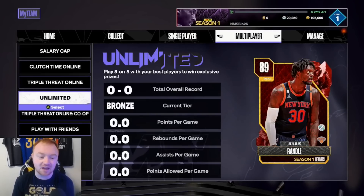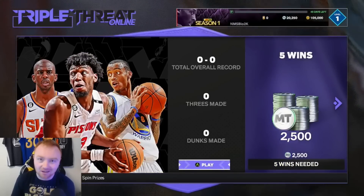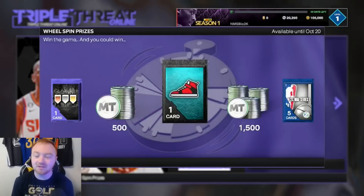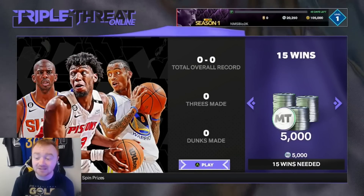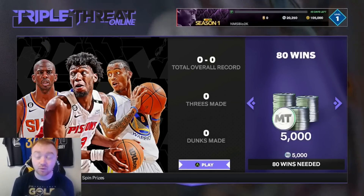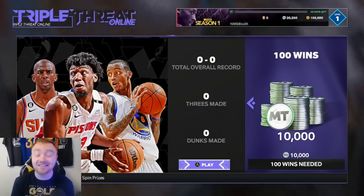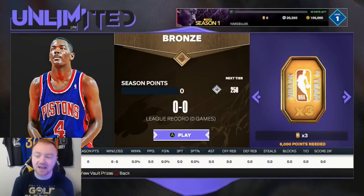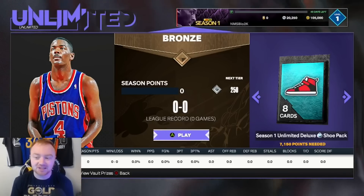Let's talk about some online modes to make good MT from. Triple Threat Online — I like it. You have the wheel spin after every single game with some decent rewards. As you progress: 5 wins gives 2,500 MT, 10 wins a free pack, 15 wins 5,000 MT and some tokens. As you scroll through there are actually some pretty good rewards. If you're focusing on online, Triple Threat might be the move.